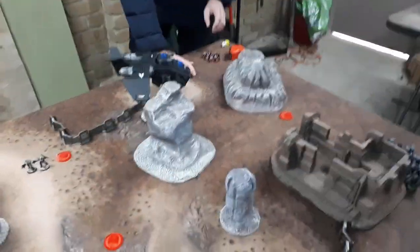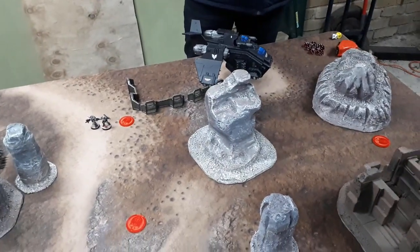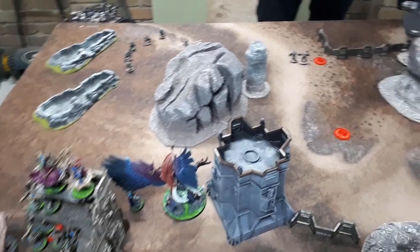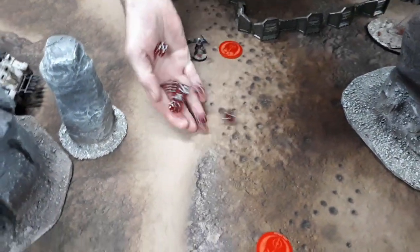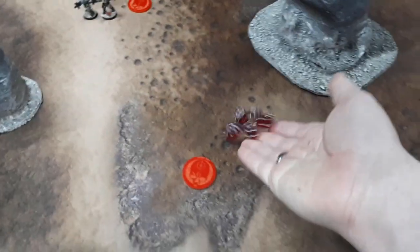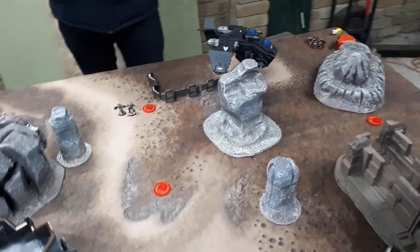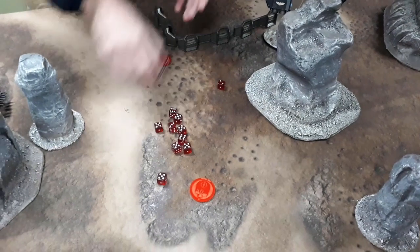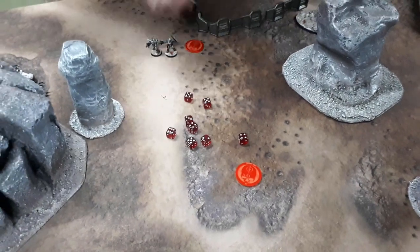The Storm Raven targets the Cultists with hurricane bolters and assault cannon, and the Typhoon Missile Launcher and Storm Strike Missiles at other targets. The hurricane bolters hit on threes, wound on threes — seven saves, six-up armour. Seven dead. The assault cannon wounds on twos — all eight Cultists are dead. The Typhoon hits Magnus for one wound at AP minus two — I spend a command point, takes four damage, Magnus down to fourteen.